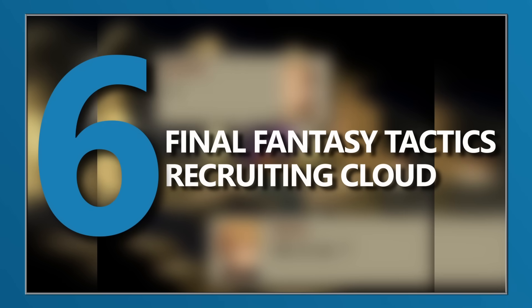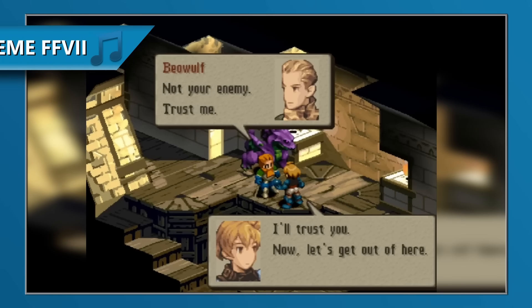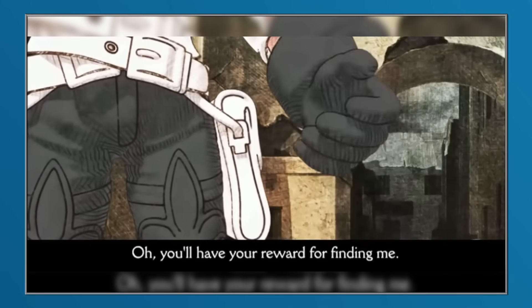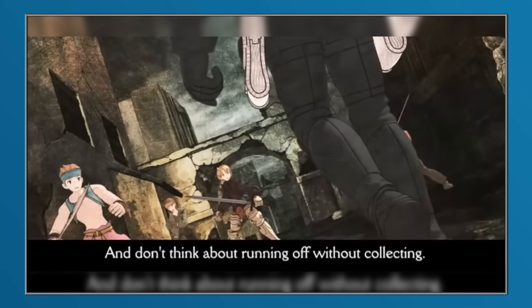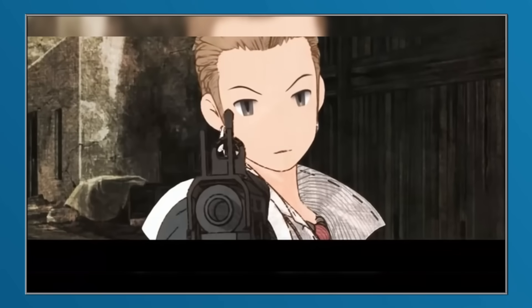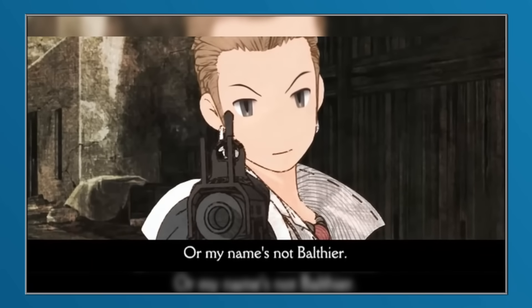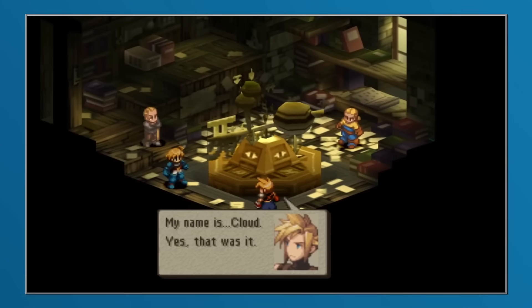Recruiting new units in Final Fantasy Tactics was a core part of what made the game so engaging, and building your team up from a ragtag collection of fresh-faced freelancers to a squadron of skilled warriors was extremely satisfying and rewarding for those willing to put the time in. Unbeknownst to many, the game also had a few hidden, unlockable, unique characters that could be obtained — one of which, at the time of Tactics' release, was quite the monumental figure in the video game zeitgeist. This character was none other than Cloud Strife.